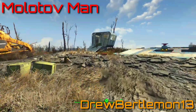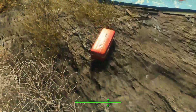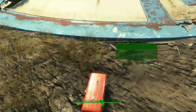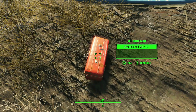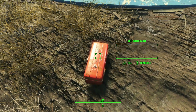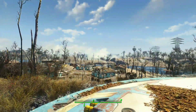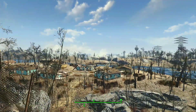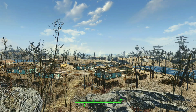First up is Molotov Man by Drew Bertelman13. This is a weapon that's sure to put a smile on your face. All you have to do to find it is head to just outside Vault 111 and you'll notice it inside a toolbox along with some 10mm ammo and an experimental MIRV — or at least that's what I got anyway. The MIRV is actually vanilla, so I'm unsure as to why the mod author chose to put one, or in this case two, inside the toolbox.